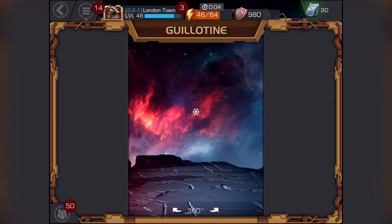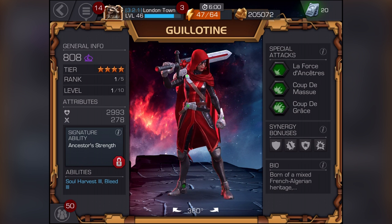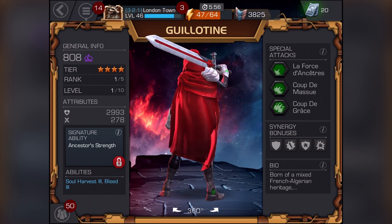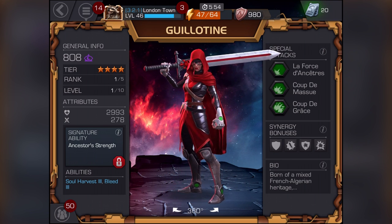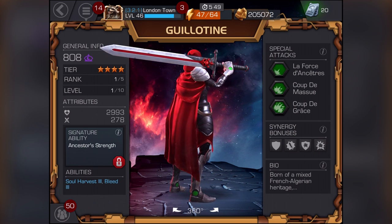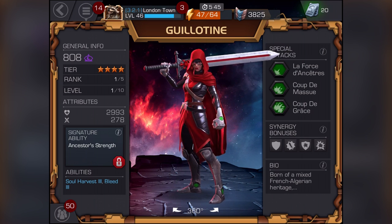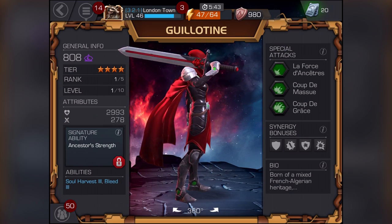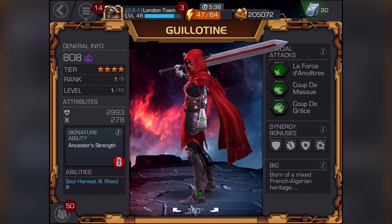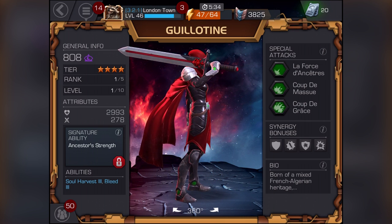Let's go to information and check out her stats. We haven't done anything to her — she's not awakened or anything like that. She starts off with a base stat of 808. She is a mystic class, she looks so awesome. She's a four-star with that lovely gold trimming around the edges. She's rank one of five, level one of ten.